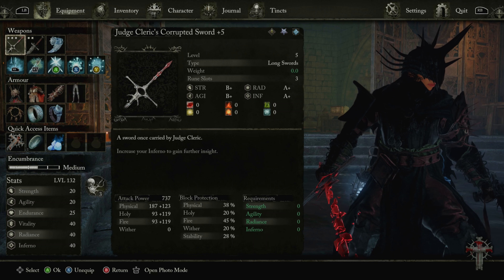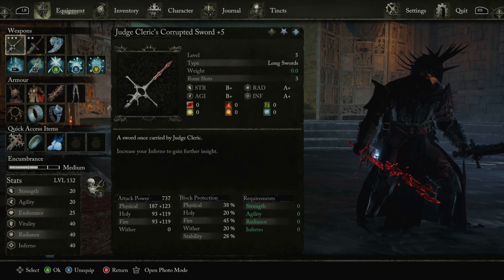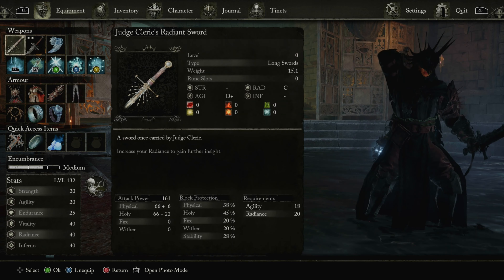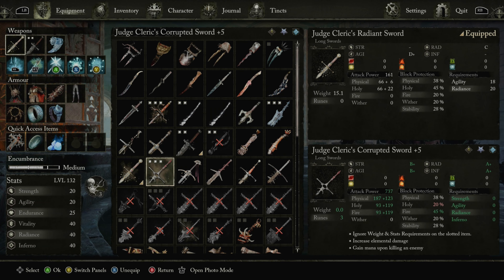This is the Judge Cleric's Corrupted Sword, which is from the second phase fights. All you got to do is simply beat the Judge Cleric and use the Remembrance. This is one of the weapons. You also have the other sword, and then she has a spear as well. But they do not look as cool as this one.